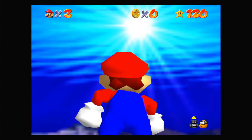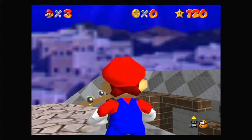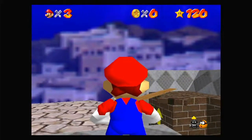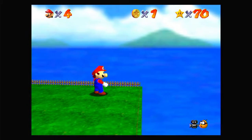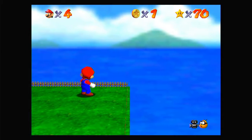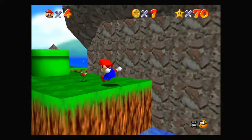But also in most regular levels, it's just open ocean with some islands near the horizon. So I'd actually consider Tiny Huge Island to be the closest level to a beach level in the game.